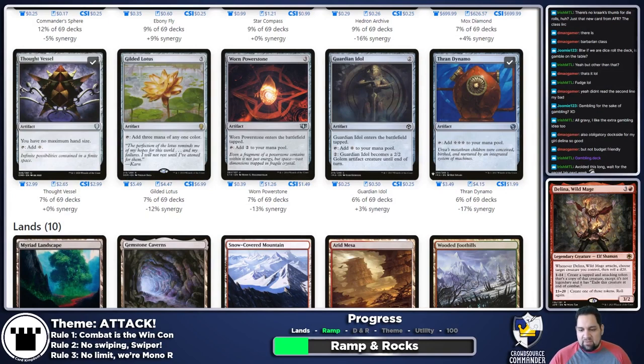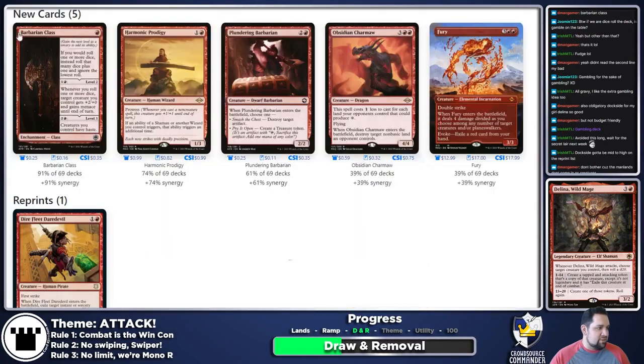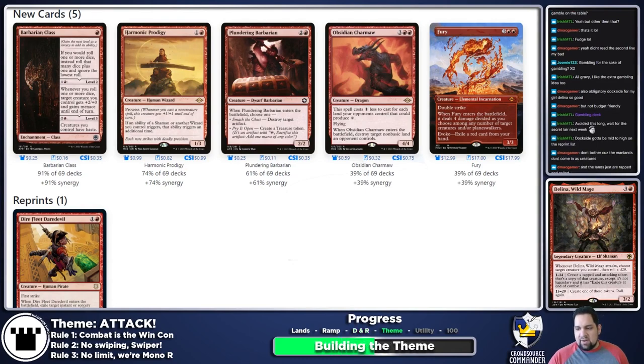Our next place after figuring out ramp and rocks is draw and removal. At this point I'm kind of just going to figure out what we're throwing in the deck and start from the top down — ramp, removal, theme.